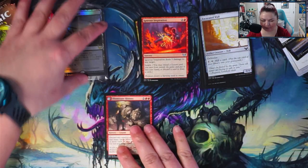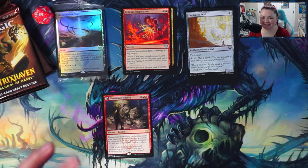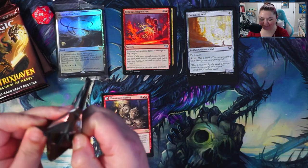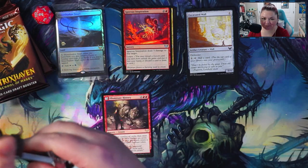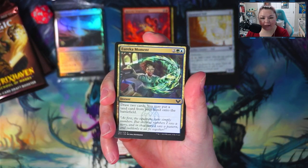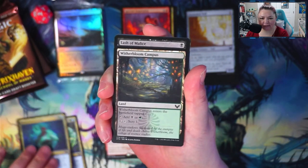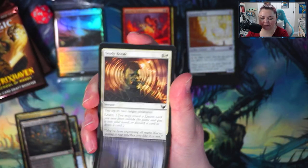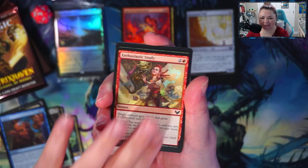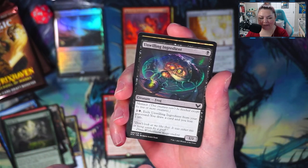I blew past a couple of rares in my other video — I just noticed it because I sorted through my packs. Trying not to do that for this video. All right, first pack we got Eureka Moment, Bio Mathematician, Witherbloom Campus, Lash of Malice, Study Break, Reject, Enthusiastic Study, Field Trip, and Unwilling Ingredient.